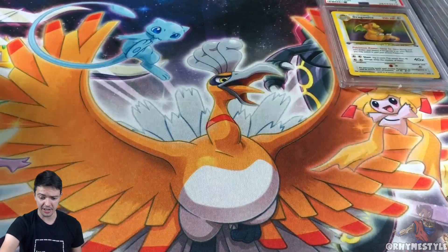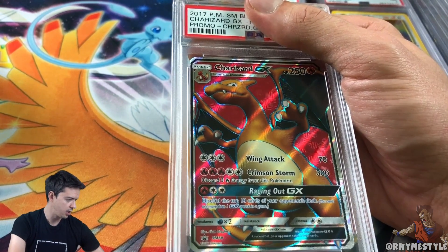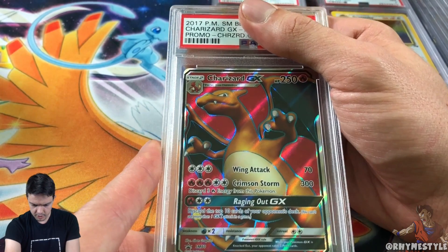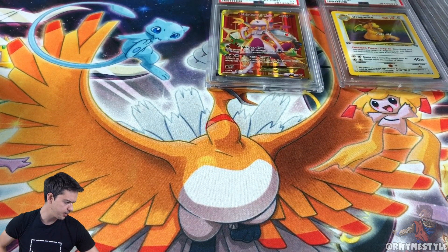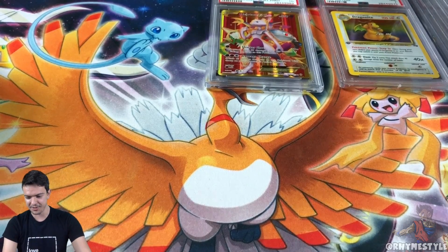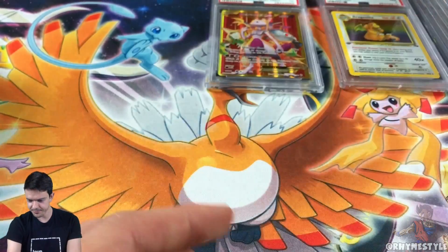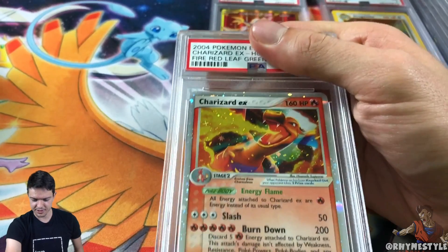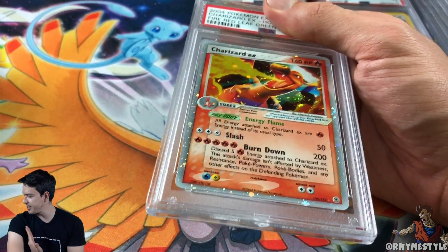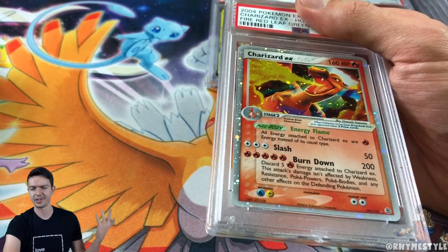Not bad — I'm happy I got a 10, especially a Mewtwo. Let's power through into the second submission. Full art Charizard — started off with a 9. How many of these exist? There are currently 320 nines and 99 tens. With promo cards they always bounce around in a box and it's easy for them to get damaged — so a 9 is expected. Maybe I should give that away — we'll save it for the next video. Usually I take the highest scores for my secret stash and either sell the rest back to Troll and Toad or give them away.